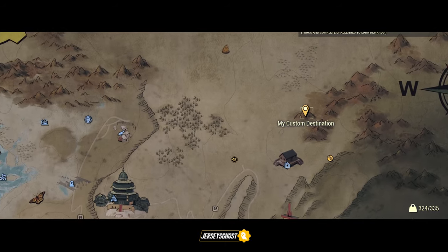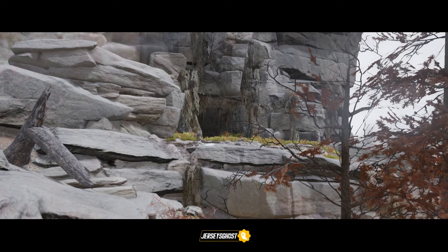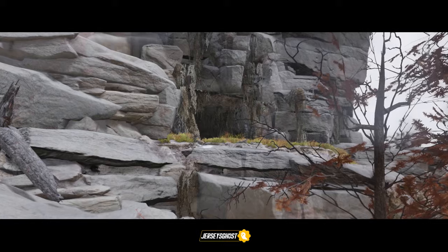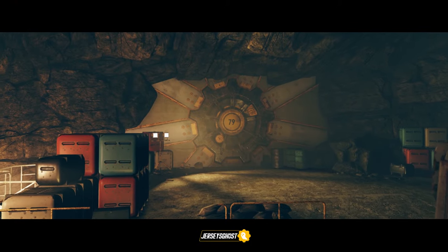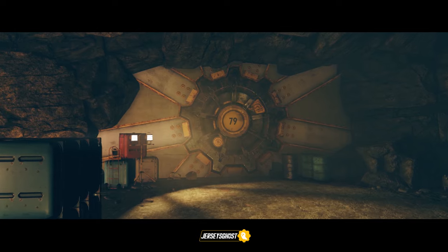Now you'll want to travel to this destination to find the entrance to Vault 79. Once in that area, you'll have to look out for this cave entrance surrounded by foliage and grass — should stand out a bit. Once you arrive, type your personal code in the keypad and head down the elevator. And there you have it — you are now at the front entrance of Vault 79. Who knows what lies behind that seal? At least we'll be ready to find out when the time comes to open it.